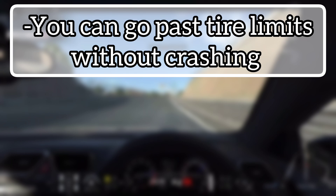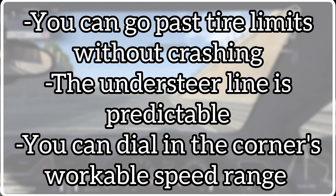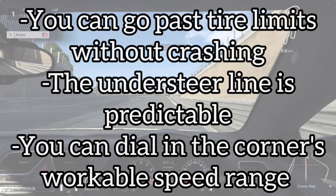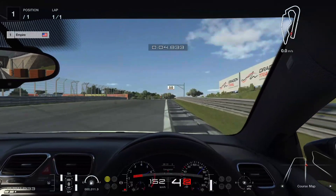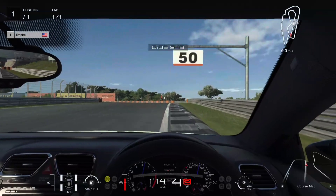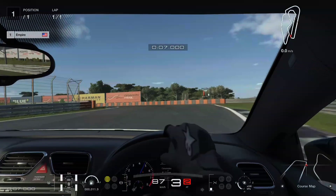Now that we know what understeer feels like, we can use it as a tool to help us learn any car-track combo much more quickly than before. You have a larger safety margin where you can push without crashing. When you understeer, the car's path is very predictable, and that will change depending on how much throttle you apply. Knowing this, if you can understeer through a corner following the racing line, you know nearly to the exact miles per hour how fast you can take that corner. You're going to brake early at the 100-meter board with only 80% brake power. Before you turn in, drop your brakes, then induce your understeer and use your throttle to keep your car on the racing line.